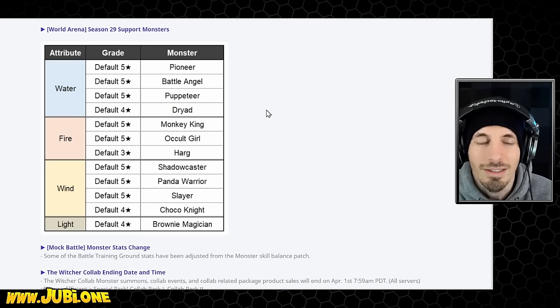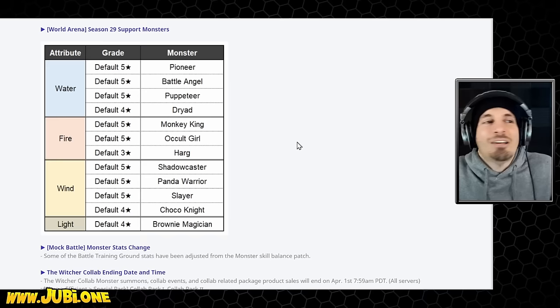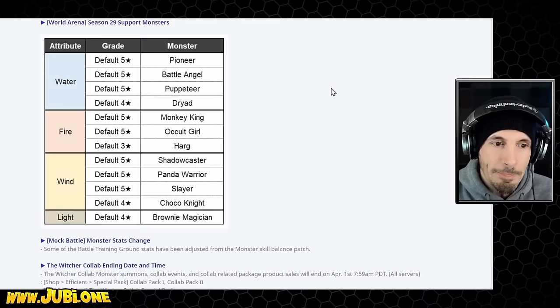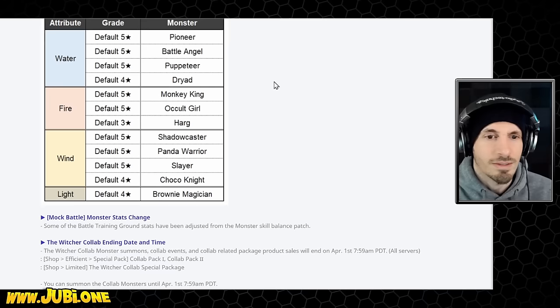They don't come with grinds. Fire Monkey King, maybe. Harg — you could use this here, but you could just build your own Harg; it's not a unit that's that hard to get. That's really the big thing with these: they don't have the speed, and they don't have the grinds. Otherwise they would be decent enough units.